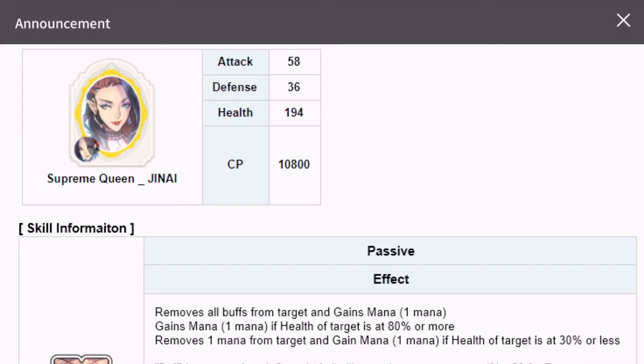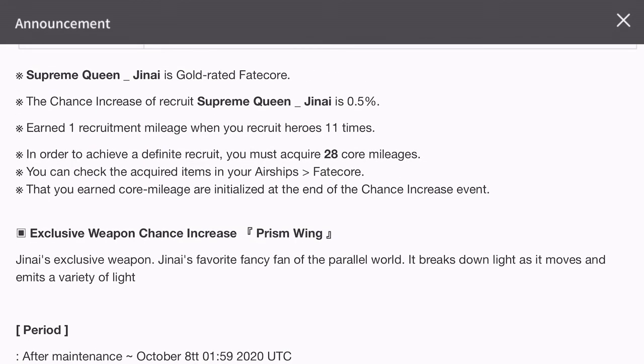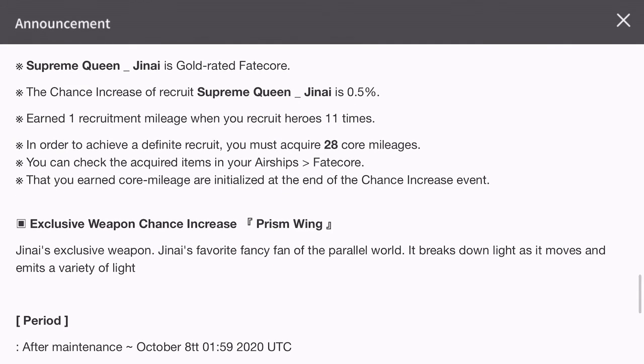Overall, I think this is one of the best champions you can go for. If you have enough zis saved up, please go for her — go for pity as well. If you don't get her, go for pity. If you have only a few zis left, try to save as many as you can and go for this banner. She will be one of the best investments you can make in this game.